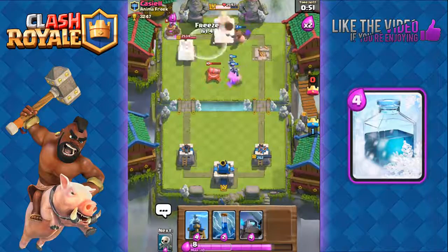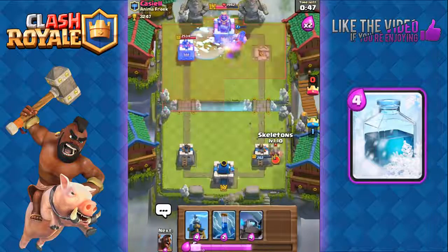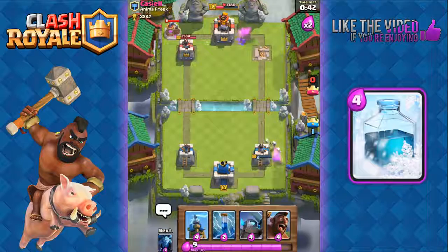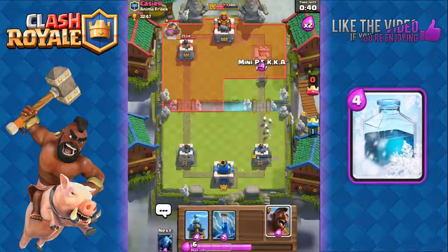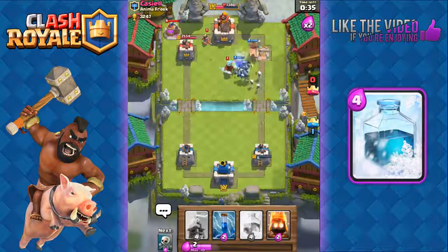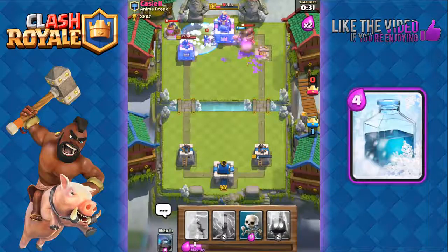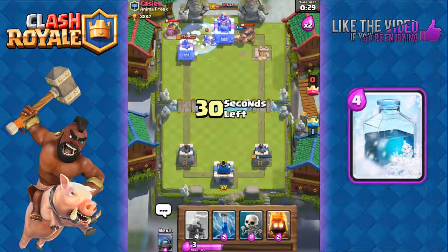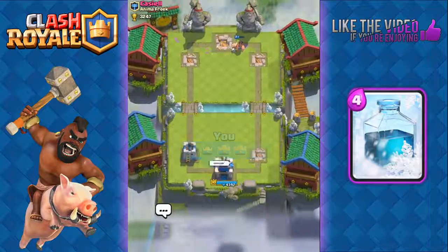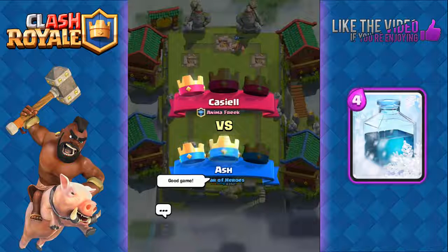Hog Rider to distract, minions kill, then fire spirits. Our Hog Rider is targeting his collector — great. We freeze and get really good damage on his tower. He uses a miner but look at the Hog Rider and the freeze doing so much damage. Mini Pekka, Hog Rider, minions — we freeze all of that again, Hog Rider doing work: 537, 258. That's game — good game!